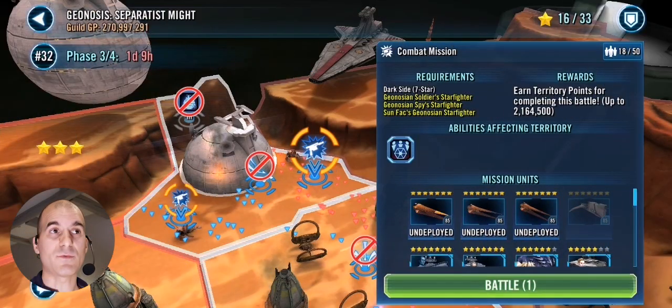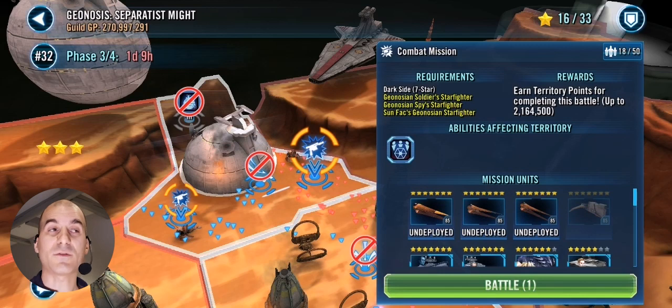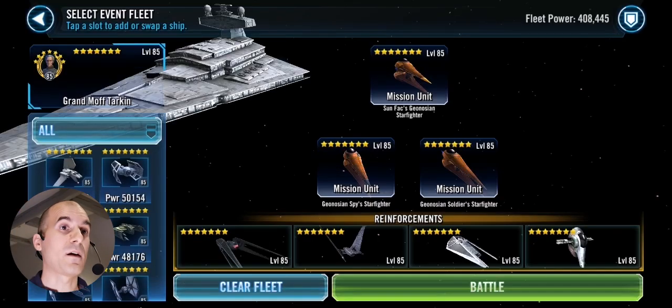Hello there, my fellow Haltable Heroes, and welcome to another Swoga video. In this one I'm back in the territory battles on the Geonosis Separatist mine — that's the dark side. We are here in phase 3, and in this video I will attempt to complete both missions here for the fleet. Let's start first with the one that requires the Geos.